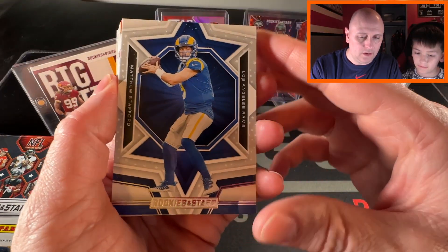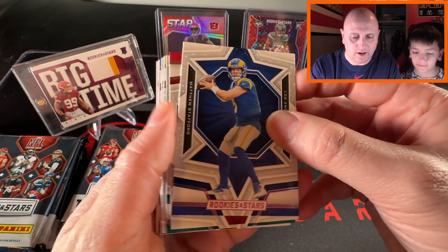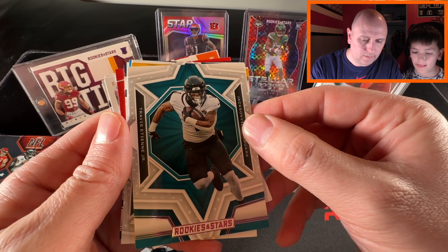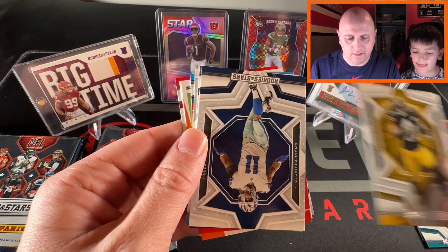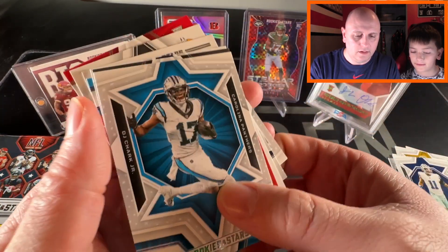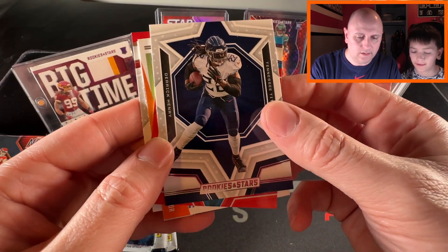We have Matthew Stafford. What do you think of the design, Max? I like it — classic Rookies and Stars but looks pretty nice. Then we've got Desmond Ritter, Travis Etienne, Najee Harris, Micah Parsons, DJ Chark, Josh Jacobs, and Derrick Henry.